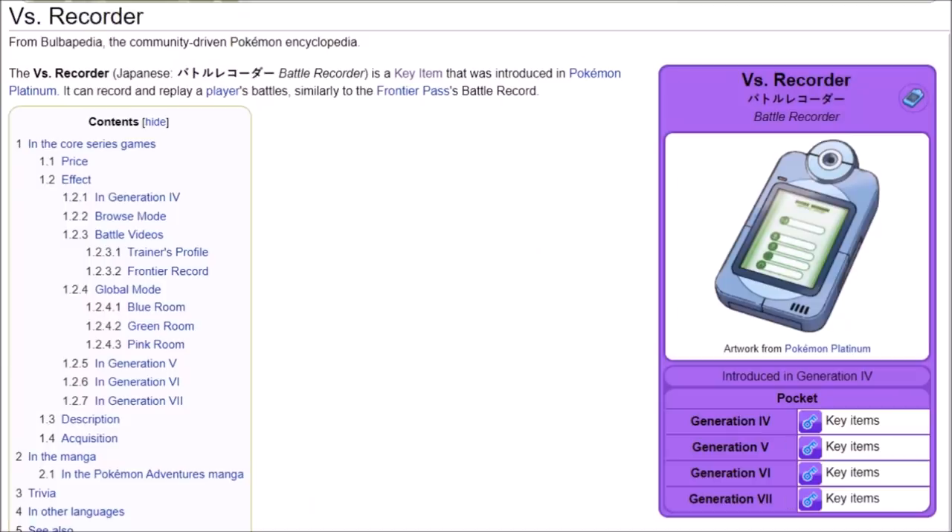You know what else is a key item? The Vs. Recorder. You know what makes sense if it came back? The Vs. Recorder. But I actually think there's more reason for the Vs. Recorder to come back with the Crown Tundra than the Isle of Armor. I've given up hope on the Vs. Recorder personally — if they wanted to do it by now, they could have. They could have seen the fan outcry of people wanting the Vs. Recorder and just patched it in, not even as part of the DLC, just patched it in. They had the chance to add it in with the Isle of Armor, just to make Pokemon Sword and Shield even better, just to add more value to the DLC, and they didn't.